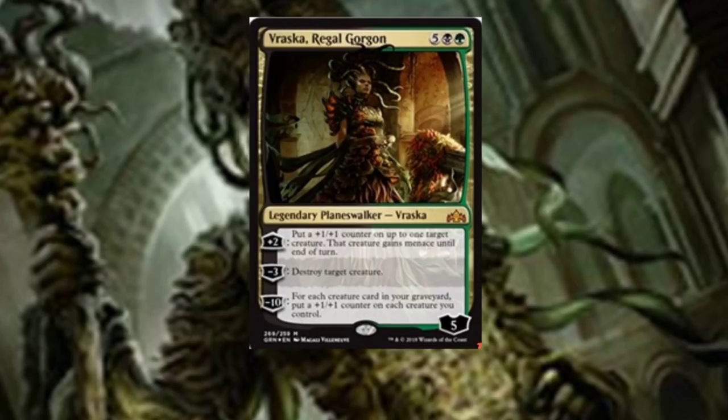Vraska Regal Gorgon — look at this beast — is a seven-drop planeswalker, which is steep. Her plus two puts a plus one, plus one counter on up to one target creature, and that creature gains menace until end of turn. I mean, could we get a plus two, plus two counter for a seven-drop? Come on. Her minus three destroys target creature — amazing, all these gorgons love to kill things. Her minus ten lets you put a plus one, plus one counter on each creature you control for each creature card in your graveyard. It'll take a few turns to get there, and she comes in at five loyalty. It's a fun card but they really screwed up making this a seven-drop — at five or six mana, this thing would see so much play it's stupid.